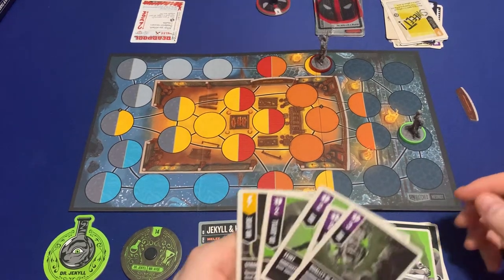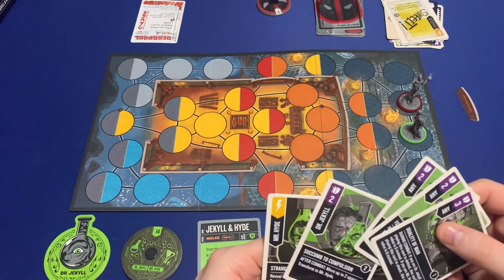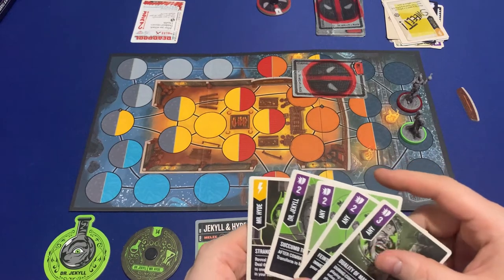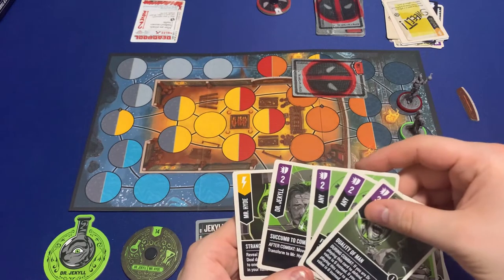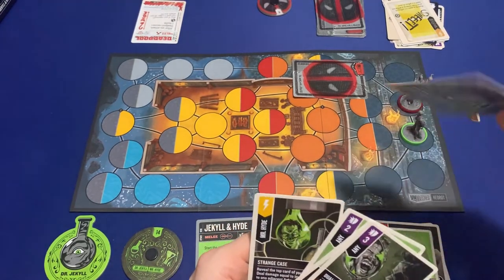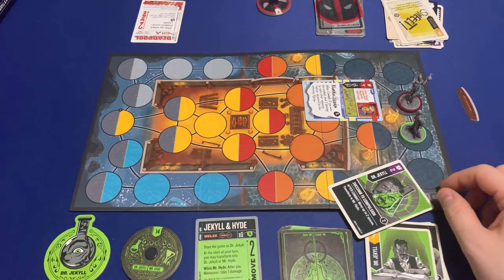That's connected — one, two — and I will attack. I'm going to play this card. Ready? Two and four — so I take two damage.